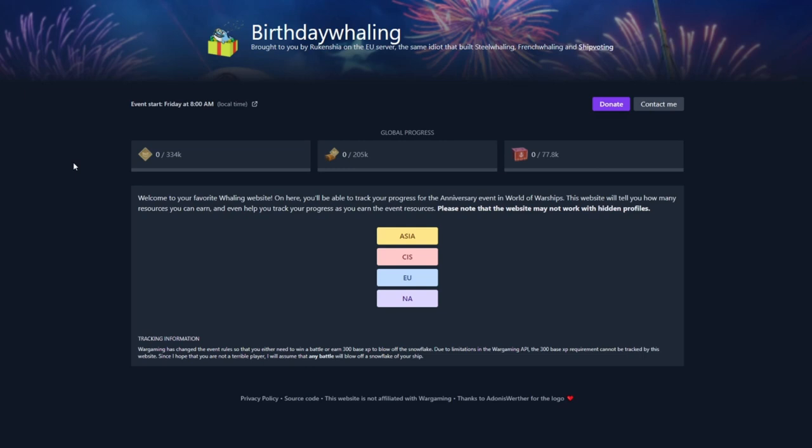Let's take a look at the birthday whaling tool that you can use on a website to track your progress as you start completing these rewards for all your ships. One thing you'll need to be aware of is the rules of this site. Due to Wargaming's rules for the event on earning 300 base XP to blow off the snowflake, this website will not be able to actually track whether or not you have reached that threshold. It just assumes that all the battles you play in these ships will achieve that goal. So you might see some false positives — if it shows something completed but you know you didn't do it yet, that's up to you to know you need to replay that ship.